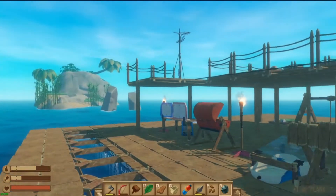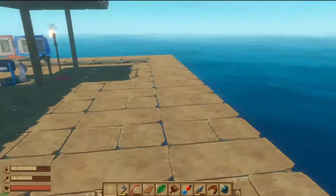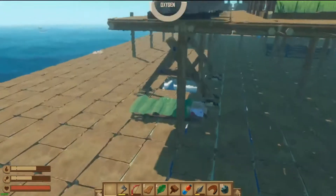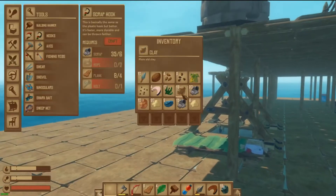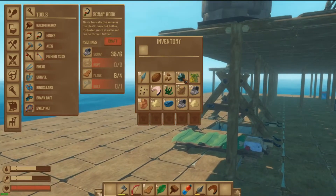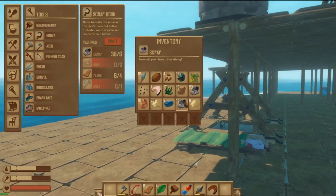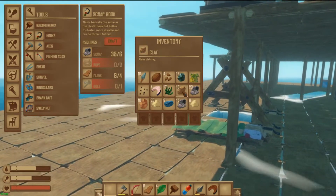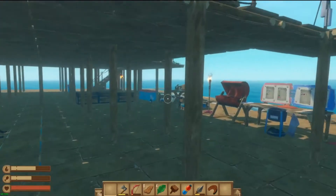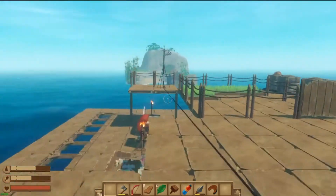Welcome back — that actually took slightly longer than I thought because down there is quite deeper than normal. Here's what I got: 19 metal ore, 17 seaweed, 35 scrap, 19 clay, 26 sand, and 10 copper — all from that tiny little island. I was hoping it would be full of wood, but what can you do?